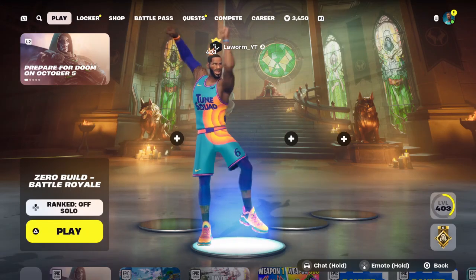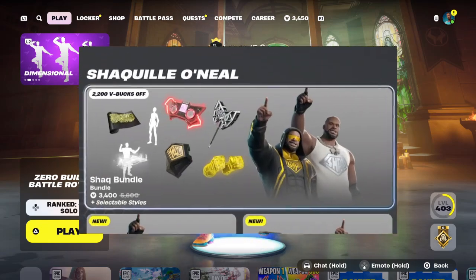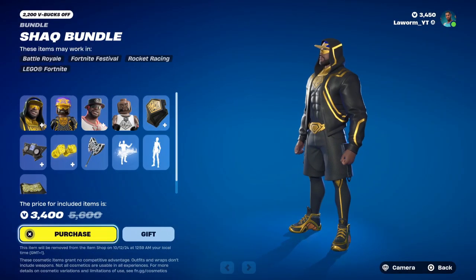There's a brand new icon in the Fortnite item shop. The Shaq bundle is now available for 3,400 V-Bucks. The bundle has 11 items including two skins, two LEGO variants of the skins, two back blings, two pickaxes, two emotes, and a new weapons wrap. Let's have a look at the new skin.